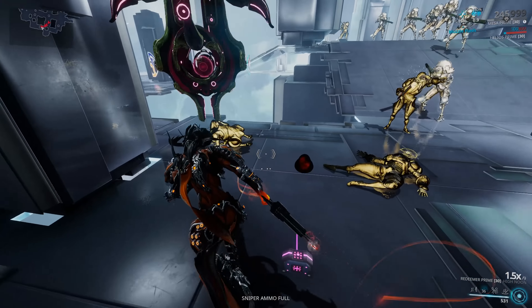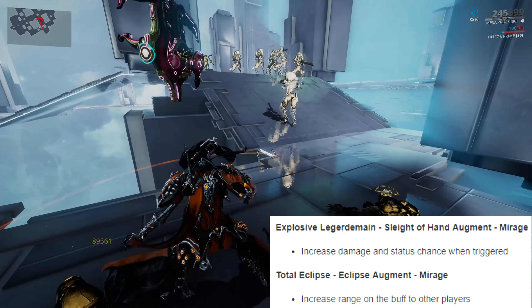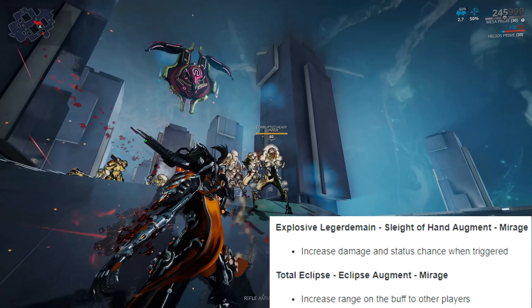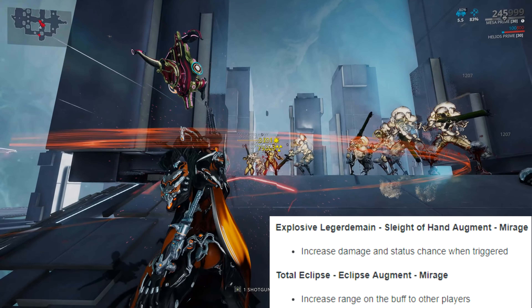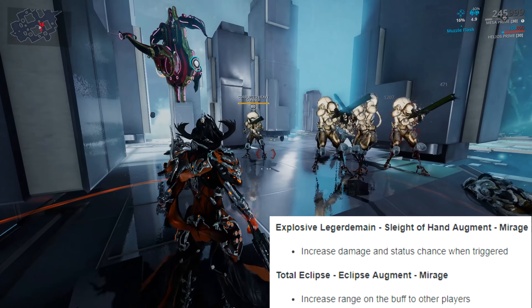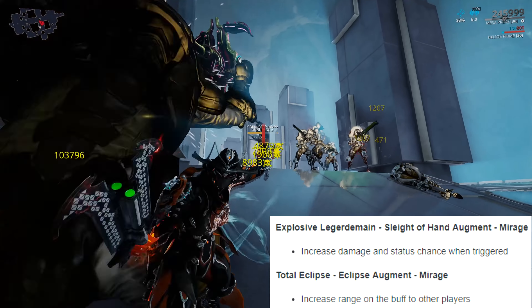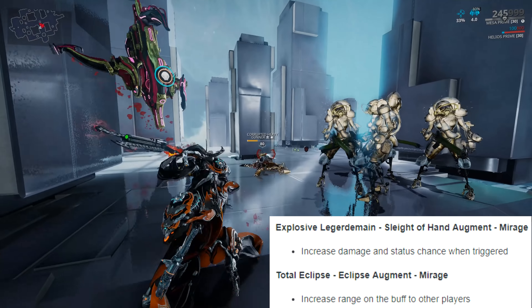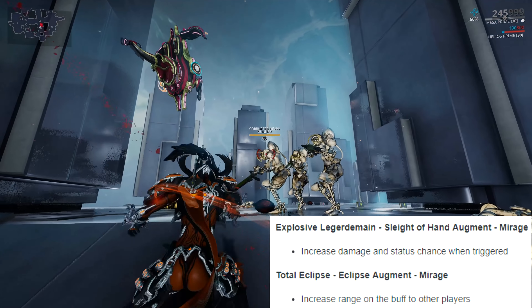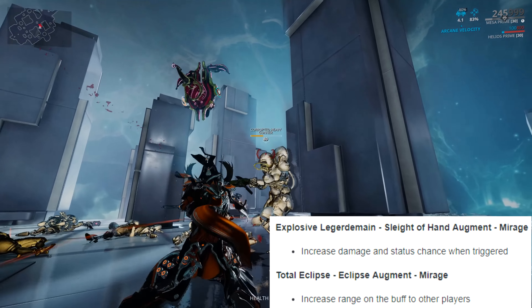Next up are two augments for Mirage. First is Explosive Legerdemain for her Sleight of Hand ability, which sets traps with ammo on the ground or with chests and lockers. This has seen an increase in damage and status chance. Honestly it still sucks - I will never use this augment, I think it's really gimmicky - but if you enjoy it, you do you.